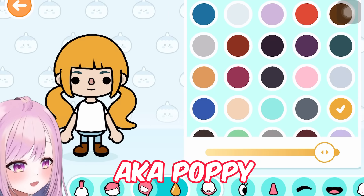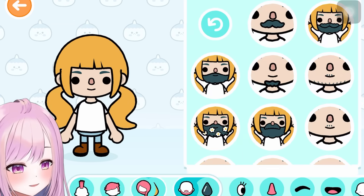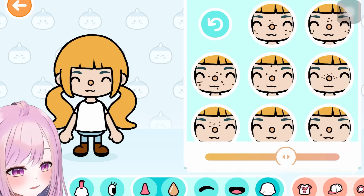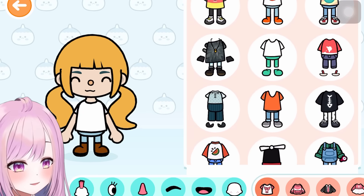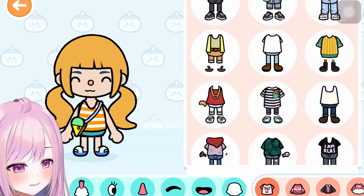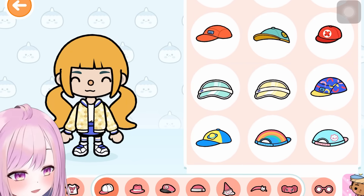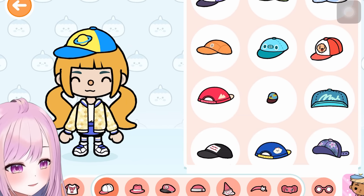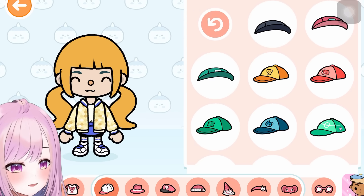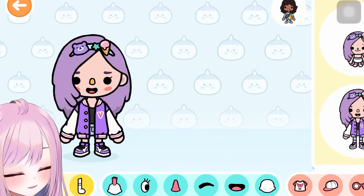Now let's make the okay girls — starting with my cousin best friend, Potato. She has blonde hair — this one's the most similar. She always has a yellow button nose and a sporty outfit. This is so cute, this suits her. She also wears a bucket cap but they don't have one, so we'll skip the hat. Done, Potato!